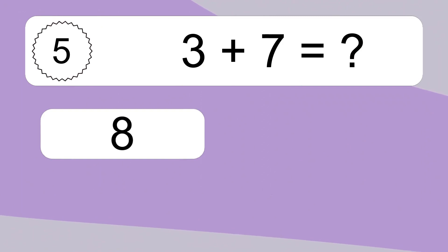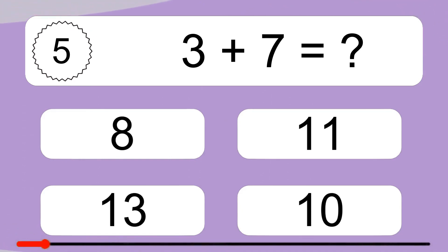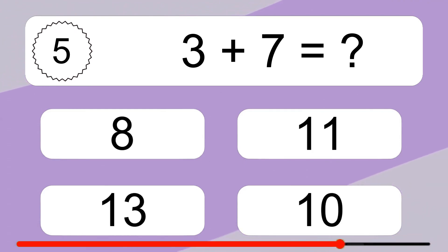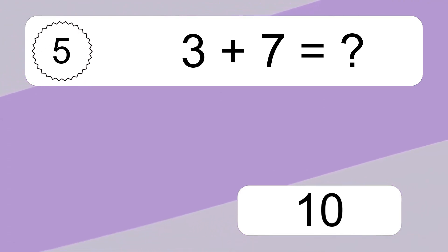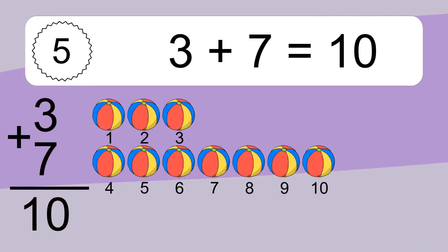3 plus 7 equals what? 3 plus 7 equals 10. Let's count it: 1, 2, 3, 4, 5, 6, 7, 8, 9, 10.